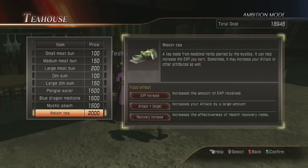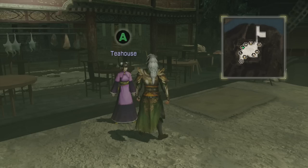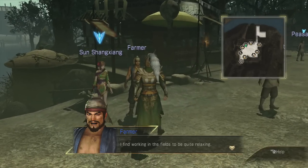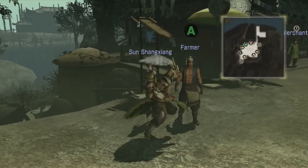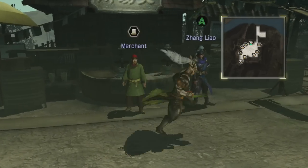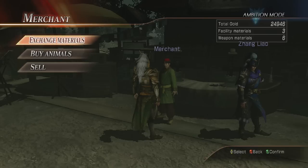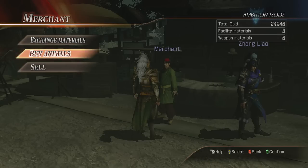The tea house gives you experience increase, attack bonus, and you only get two out of the three — you can buy them, they're really cheap. The farmer after every battle will give you the gold he collected. The officer stationed here, like Shang Xiang, will sometimes give you weapon materials. Depending on what officer you have at the merchant, they'll give you a merchant discount.